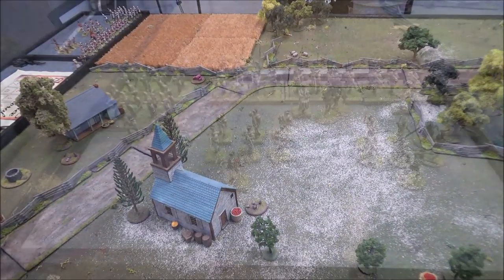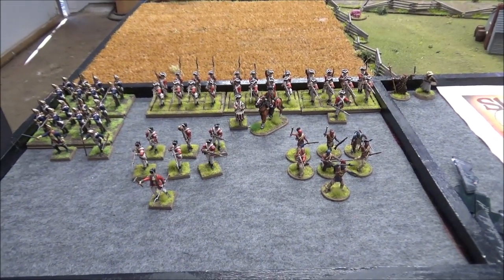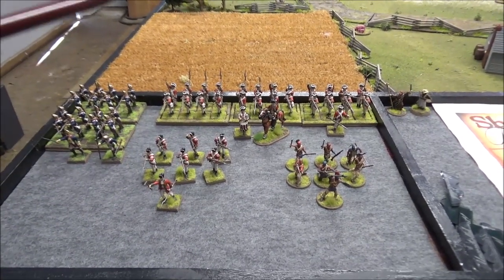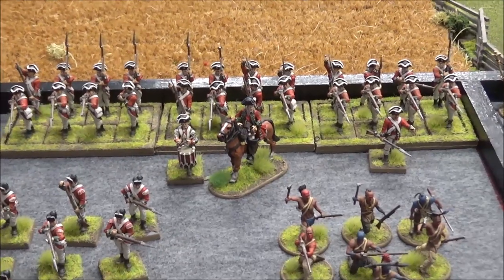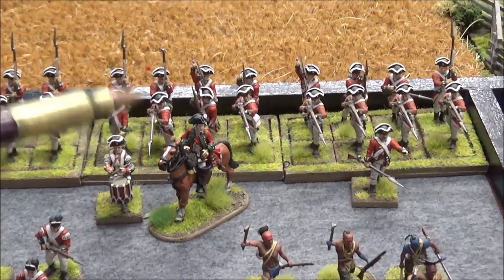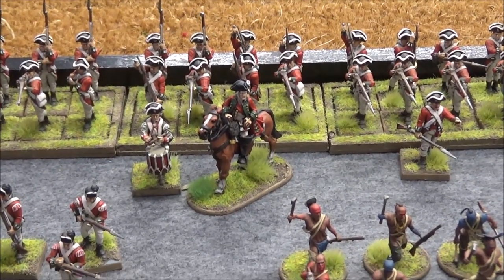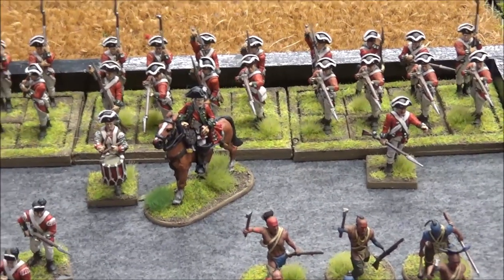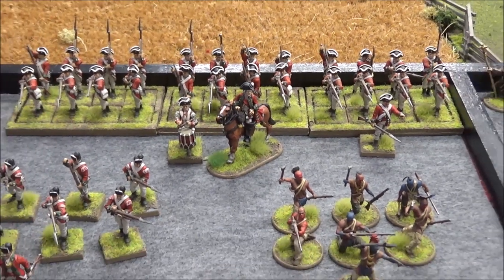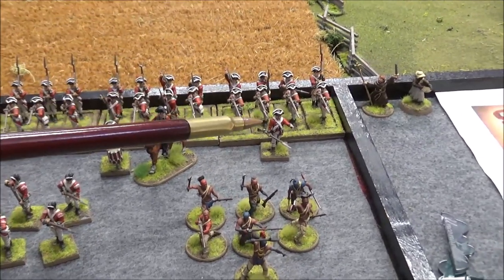Now let's take a look at the forces. Here we have the attacking British force — I didn't calculate points for these, I just eyeballed it. In overall command we have Captain Harry Yelzdin, a level three leader in charge of three groups of redcoats. This model is the General Braddock model my buddy Jens from Tabletop General sent me — a French and Indian War model painted up to fit right in. He's assisted by Sergeant Luke Lankowski, a level one leader. Both of them control the three groups of redcoats who have Sharp Practice.